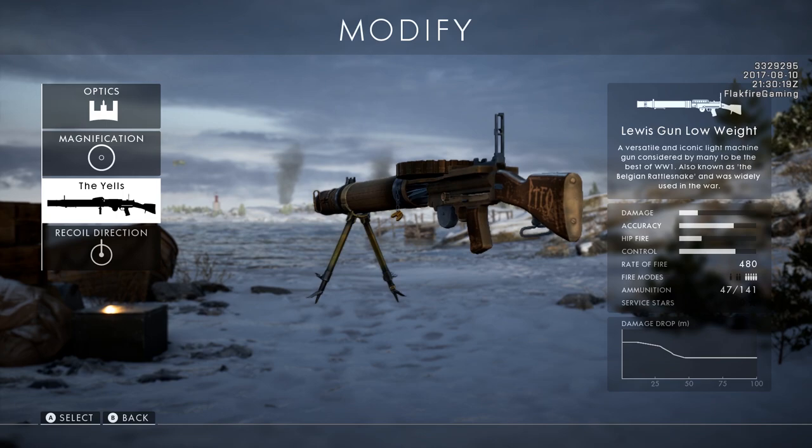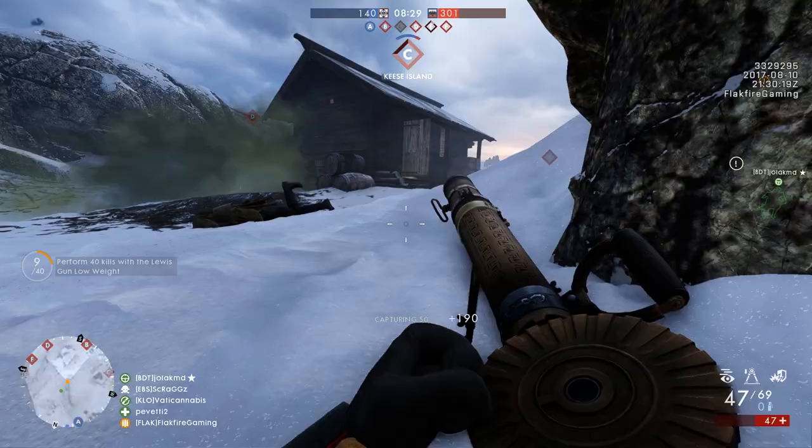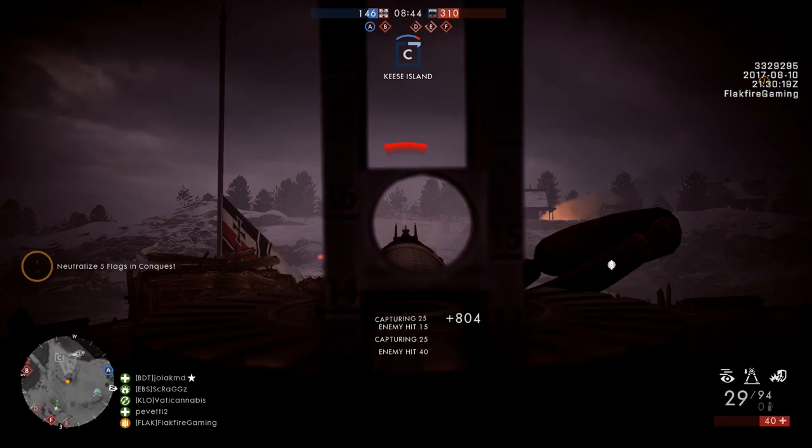The skin for the Lewis Gun is called the Yells, undoubtedly named after Sergeant Charles Reginald Yells, an Australian who served with distinction alongside T.E. Lawrence in the Middle East. In addition to training Lawrence's men in the use of the Lewis Gun, Yells played a major role in a raid on a Turkish railway station at Mutawara in 1917. He accounted for 30 to 40 Turkish soldiers with his Lewis Gun, earning him the Distinguished Conduct Medal and the nickname Lewis.